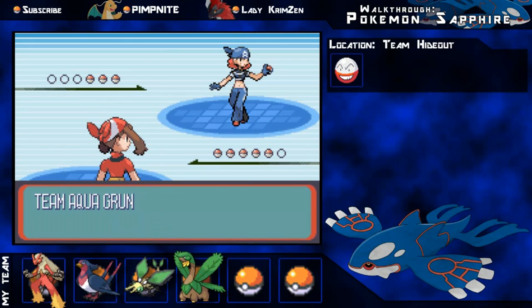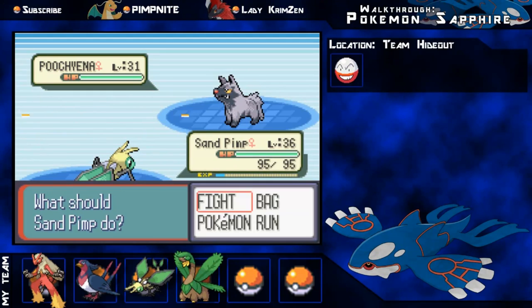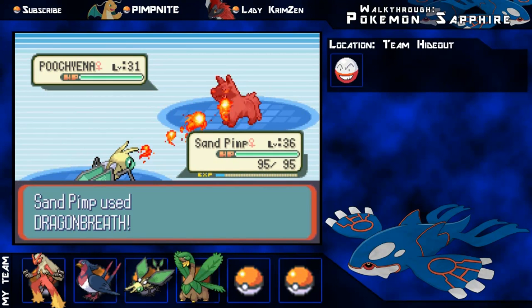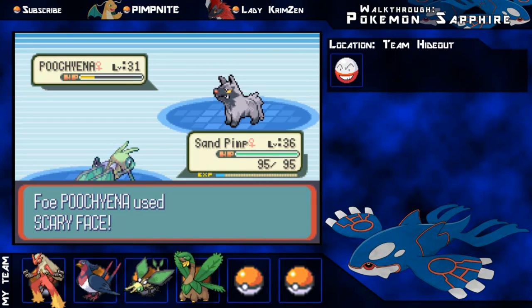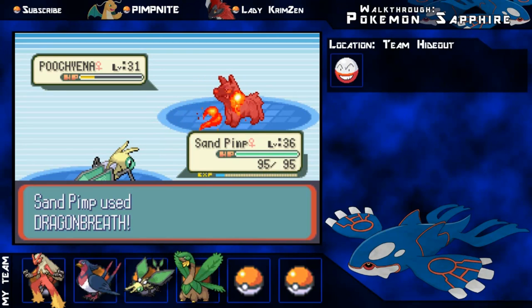So this is a Team Aqua Grunt - some girl, she's got Poochyena. Hopefully I can kill these in one move and they're not using Swagger, because that would be really annoying. Come on Dragon Breath, kill. Nearly kills. They're just going to spam Scary Face for a while, and I should be able to carry them soon with Dragon Breath - I need a few more levels.